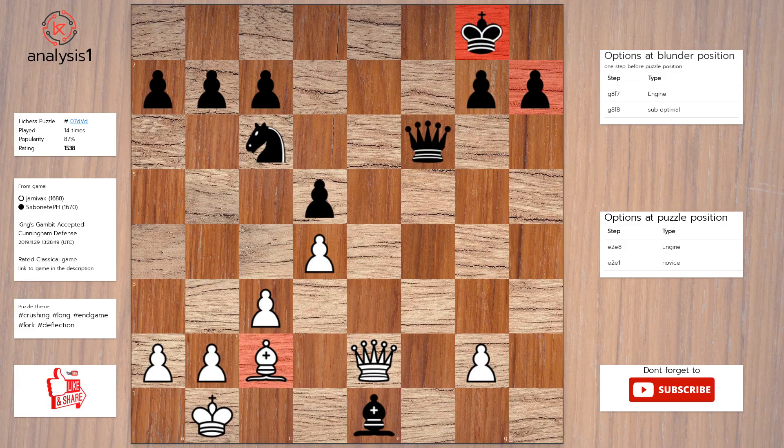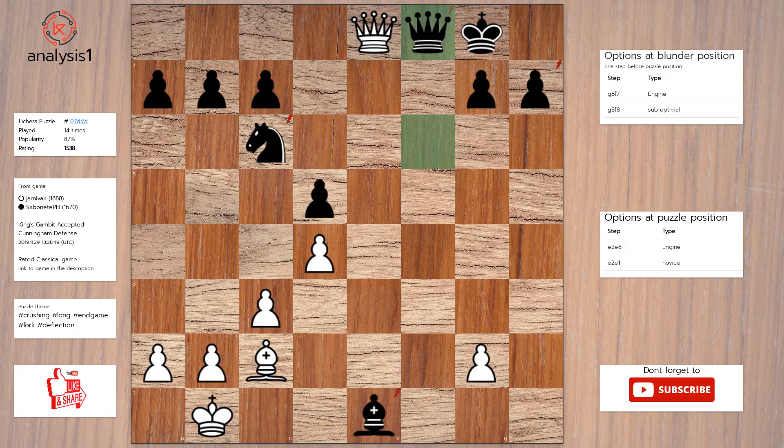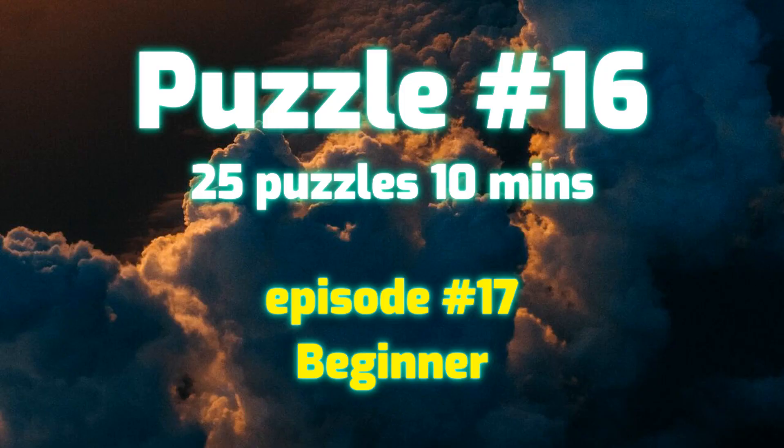Here is the solution to the puzzle: queen to e8, check; queen to f8; bishop takes pawn, check; king takes bishop; queen takes queen. Next puzzle: the threats are queen takes pawn, queen takes bishop, queen takes rook, bishop takes pawn, check; rook takes rook.